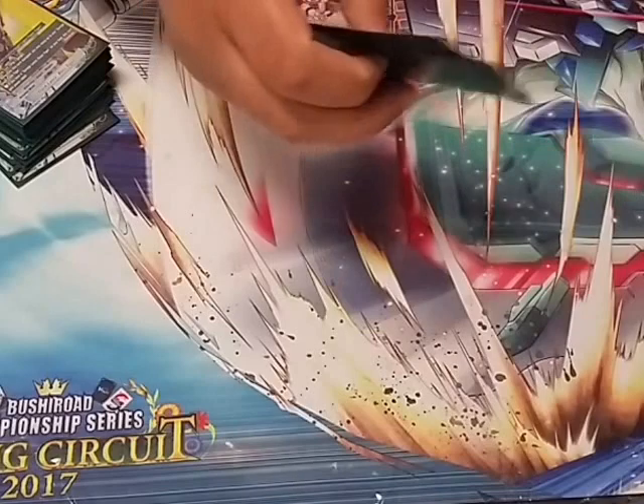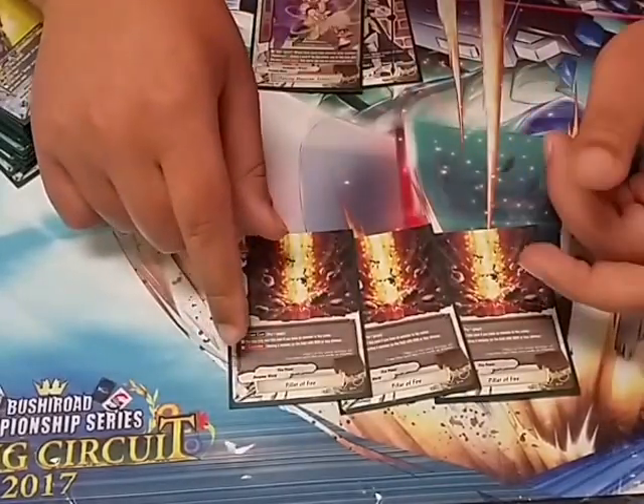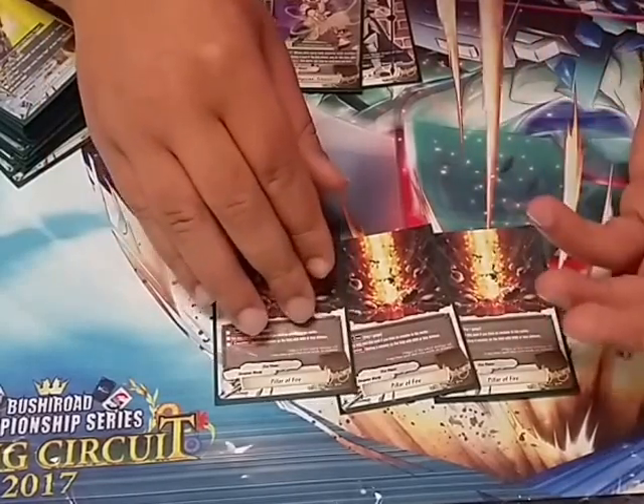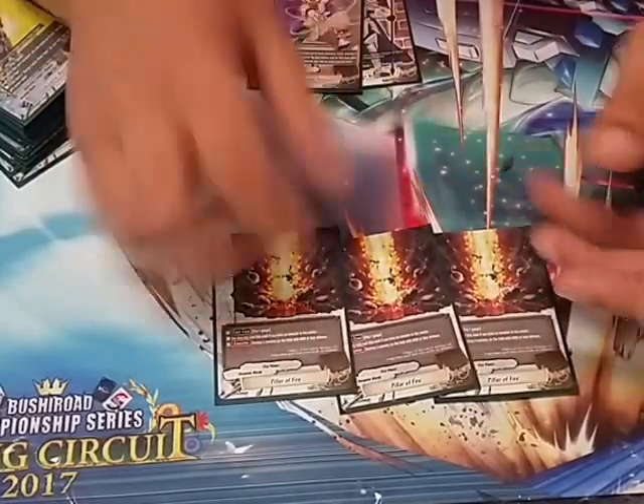On to spells — 3 Pillar of Fire. Pay 1 gauge. You can only cast if you don't have a monster in the center. Destroy a monster with 6 or less power. This just rids you of annoying cards on the board. It's a great defensive spell.